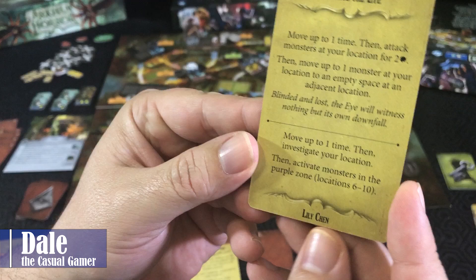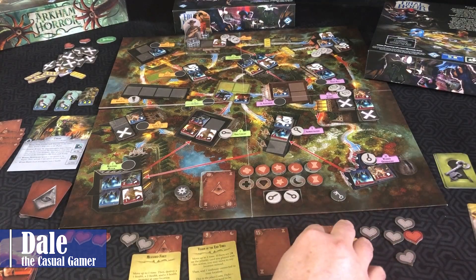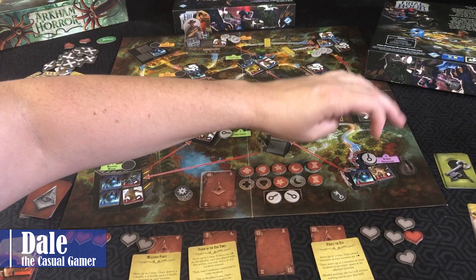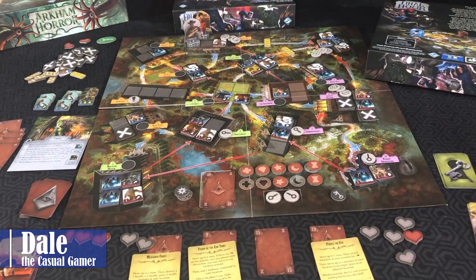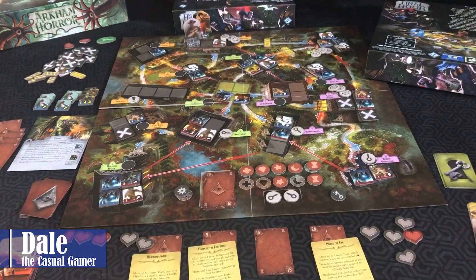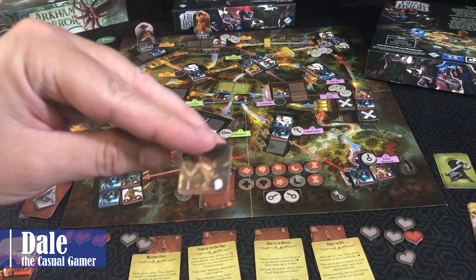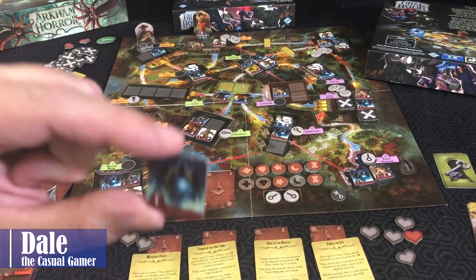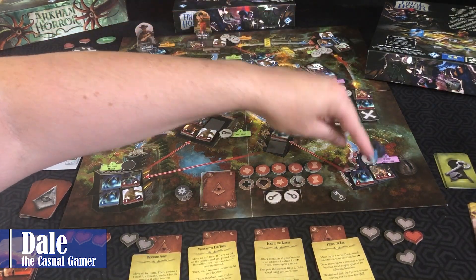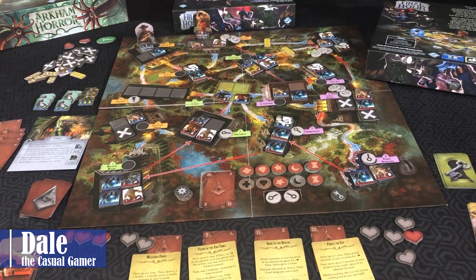Now two bad effects: move up to one time and investigate, then activate locations six through ten. No use in moving. Checking locations six through ten: nothing happening at six, seven, eight, nine, or ten. That worked well. For Ashcan's card: move up to one time, investigate the location, then a monster spawns at each gate. We'll move over here for safety and spawn three monsters. First monster is a red killer. Next is a red with nothing — location's full, moves down, then moves again. At the science building, a blue guy moves over this direction. So that's our actions.